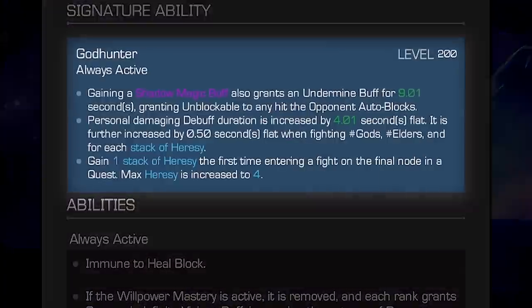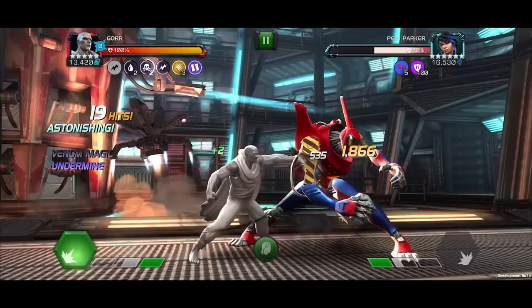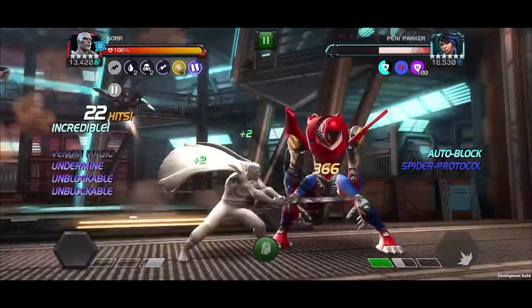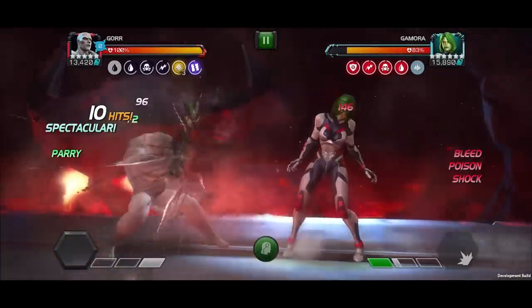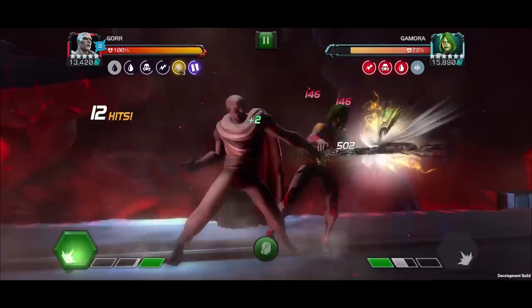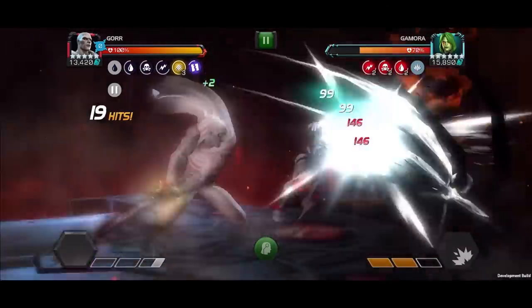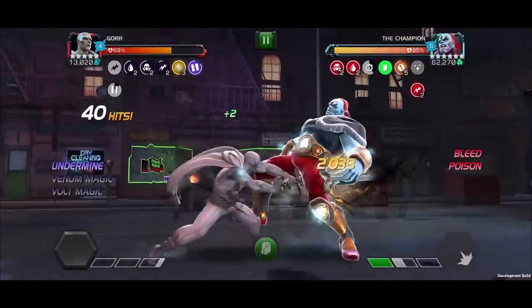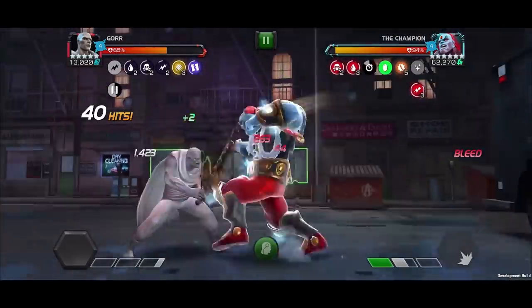When awakened, Gore gains God Hunter — an always-active ability. When Gore gains a shadow magic buff, he also gains an Undermine buff for up to 9.01 seconds, granting unblockable to any hit against auto-blocks. Personal damaging debuff duration is increased by up to 4.01 seconds flat, further increased by 0.5 seconds flat when fighting gods, elders, and for each stack of Heresy.